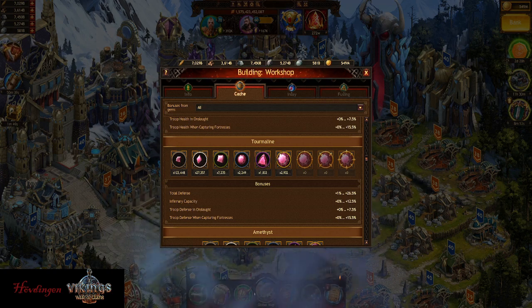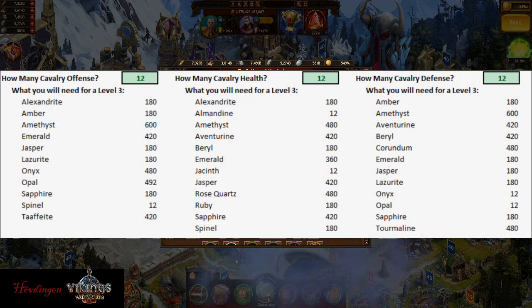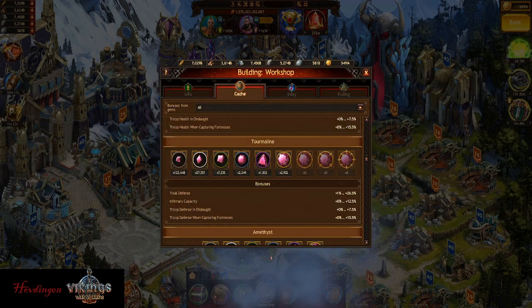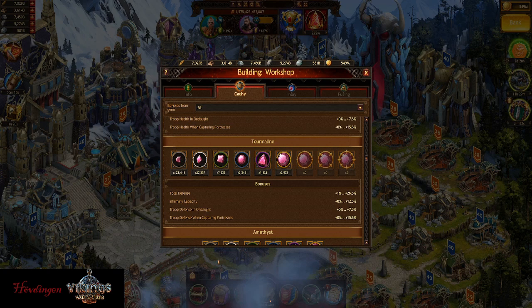That's the melee list. Then we have the cav gems — please pause the video and take a screenshot — then ranged, then killers, and then siege. And finally at the end we have scouts.